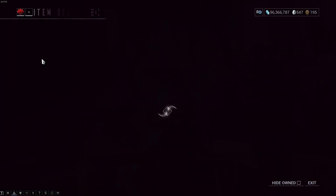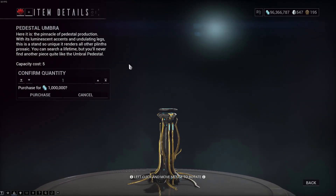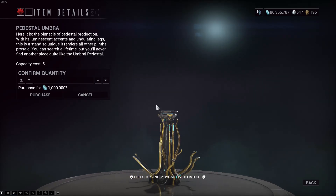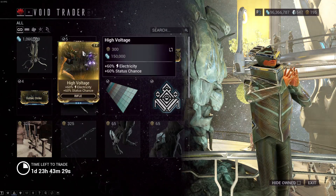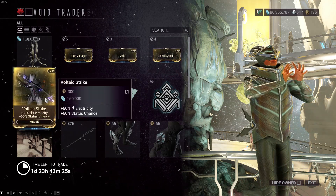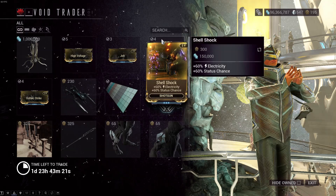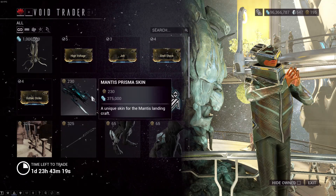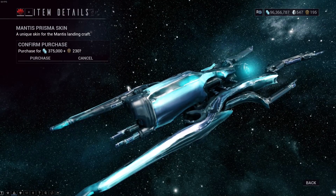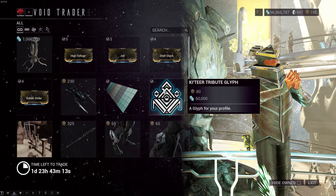He has Pedestal Umbra — I thought Pedestal Prime was the thing, but this is a new Pedestal. He also has High Voltage, Jolt, Shellshock, and Voltaic Strike — the electric status chance mods for Rifle, Pistol, Shotgun, and Melee. He has Mantis Prisma as well, and the Keteer coloring, which I do use in a couple of Warframes.